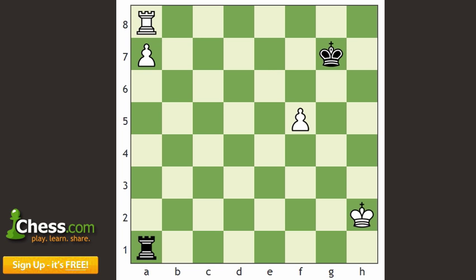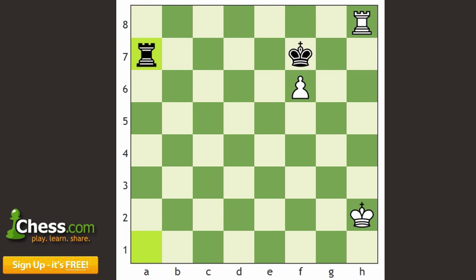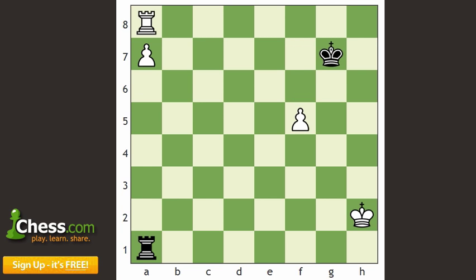We have a Backdoor Rook trick here. After f6 check, taking the pawn would allow the Rook to move with check and then queen. But the most common move, King f7, gets us to the Backdoor skewer: we move the Rook behind the King, allowing the pawn to be taken, and then give check, skewering the King and Rook. This theme of the Rook moving and then delivering a devastating skewer occurs often, even in more practical positions, and is just as famous as the King and Queen skewer.